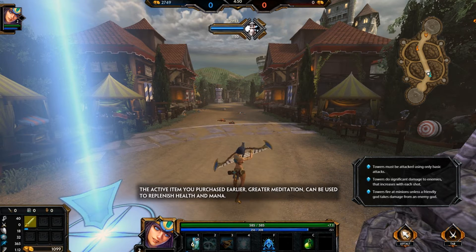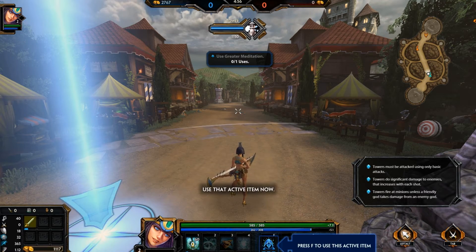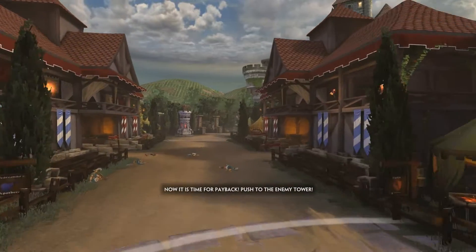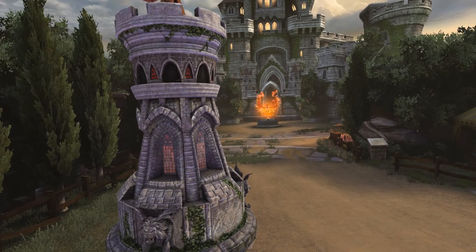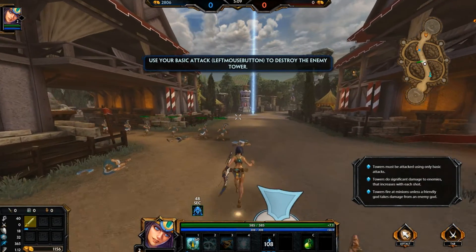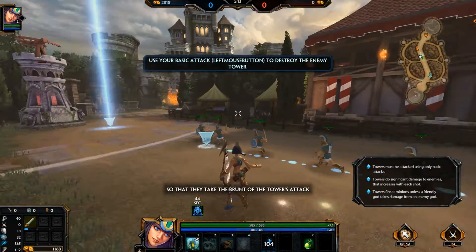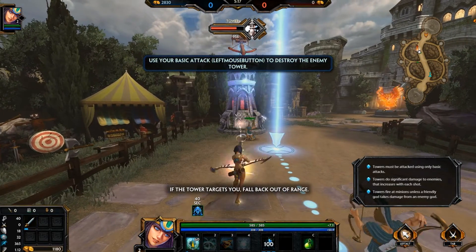I can see people down there and stuff. The active item I purchased earlier, Greater Meditation, can be used to replenish health and mana. It's kind of pointless right now because all we lost was mana, not any health. Remember to stay behind your minions so they take the brunt of the tower's attack. If the tower targets you, fall back out of range.